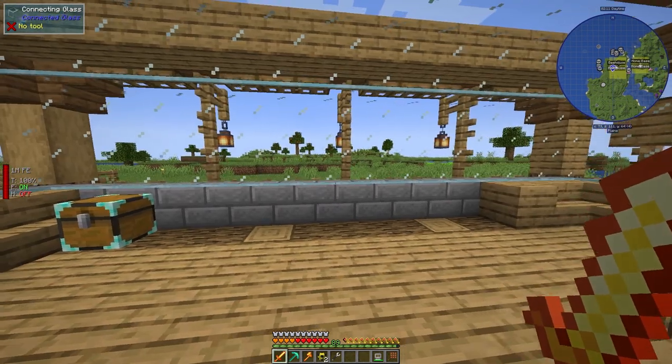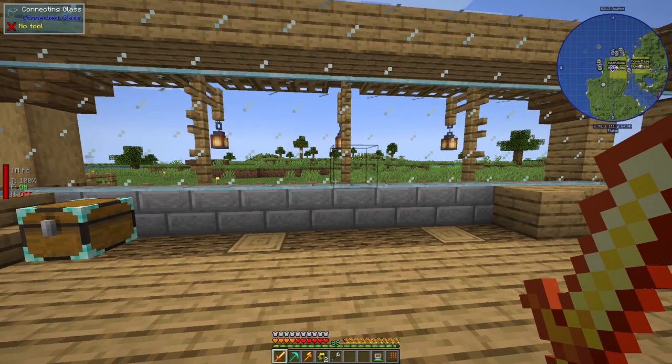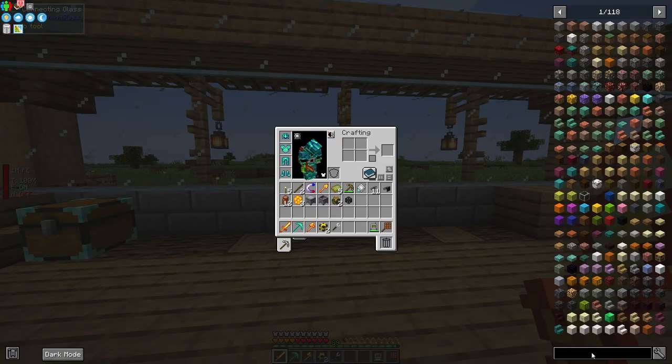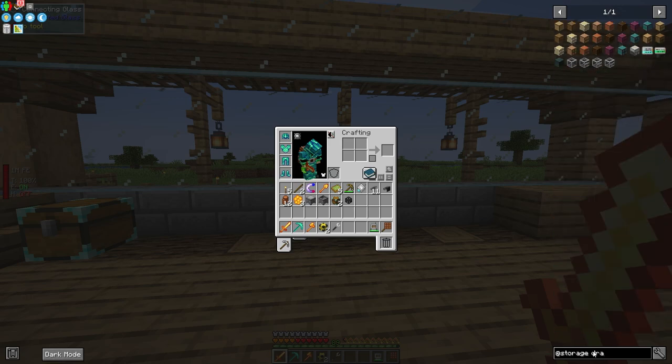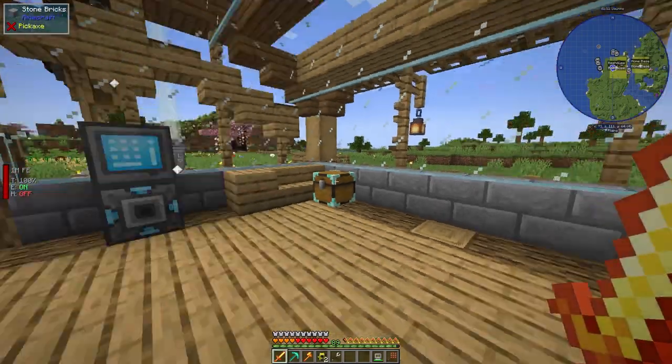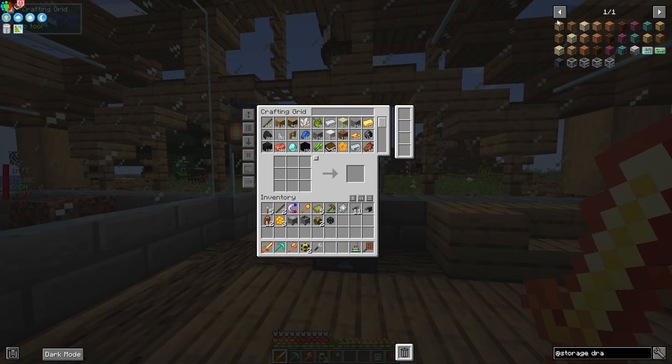Here's what I think is the best way to set this up — I used this on my multiplayer server. We're going to make a bunch of storage drawers. If you go to Functional Storage — that's what it's called now, it's basically a more functional version of storage drawers — you'll see there are drawers available. We're going to need a bunch of oak drawers.